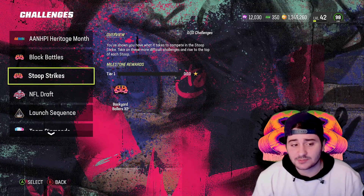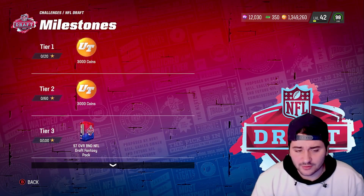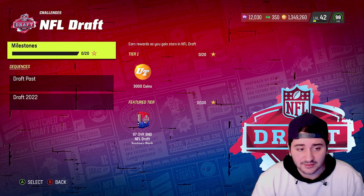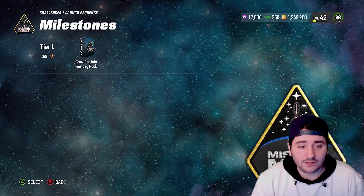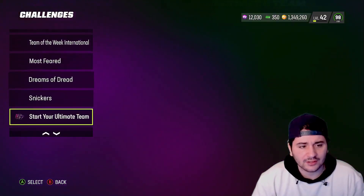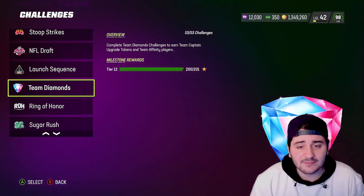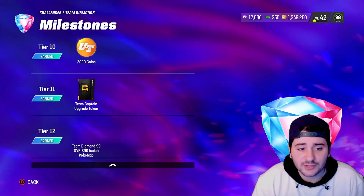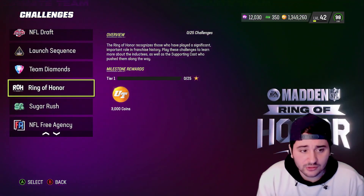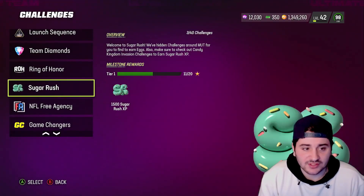Playing these solo challenges gets you season XP and Backyard Ballers field pass XP along with various rewards. NFL Draft solos — skip unless you want the 97 overall card. Launch Sequence solos — do these for field pass XP. Quick Team Diamonds gives a free 99 overall Isaiah Polo Mal and team captain upgrade tokens — definitely get this done, best safety in the game. Ring of Honor challenges also give XP.